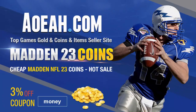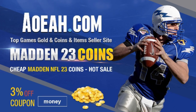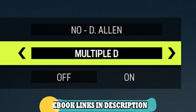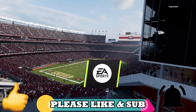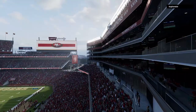For the cheapest, fastest, most reliable MUT coins on the market, check out my coin sponsors at AOEAH.com and use discount code MONEY for 3% off. Link in the description below. In today's video I am once again going to be using my New Orleans Saints offense and multi-D defensive ebooks. If you guys want to see more from these ebooks I will have links in the description as well as the top pinned comment. For all of the offenses and defenses I'll be showing you today, I have already put out free videos on my YouTube channel showing you how to run them in my other gameplays, so I have links in the description for those videos as well.